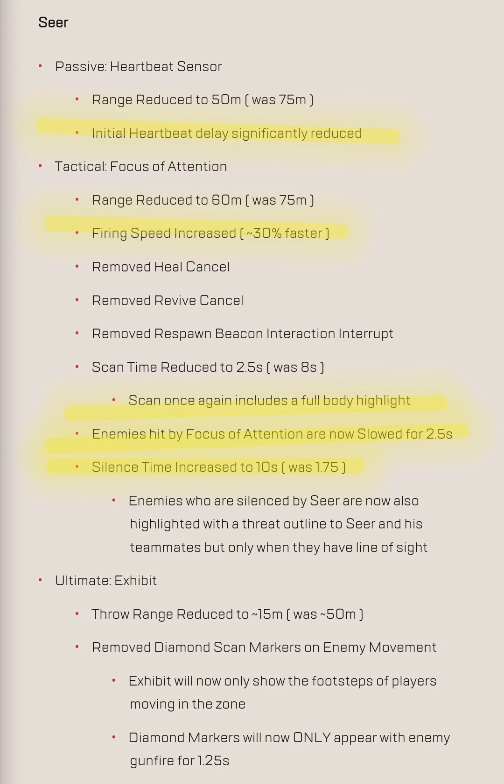However, 10 seconds for a silence of your abilities is quite significant. I would say it needs to be about six to eight seconds — somewhere in that range. I think 10 seconds is way too much. We'll see how it works, but I think it's still really OP. Players silenced by Seer are now also highlighted with a threat outline to Seer and his teammates, but only when they have line of sight.